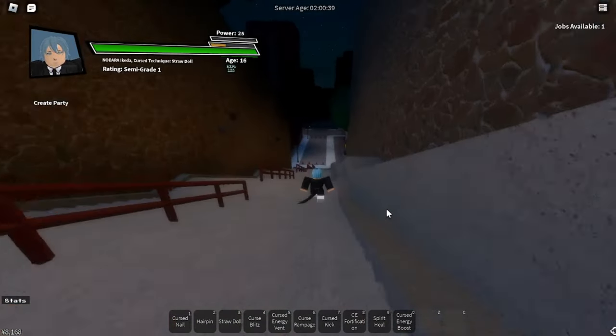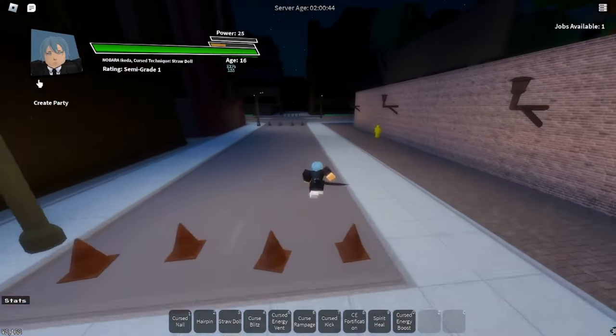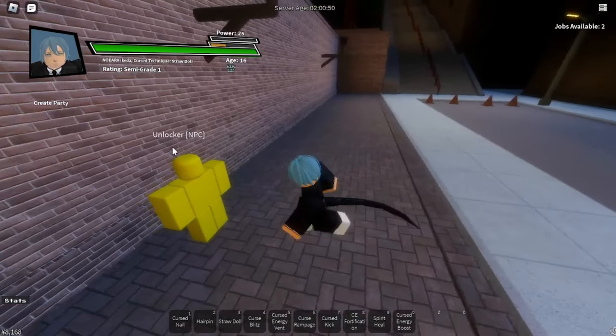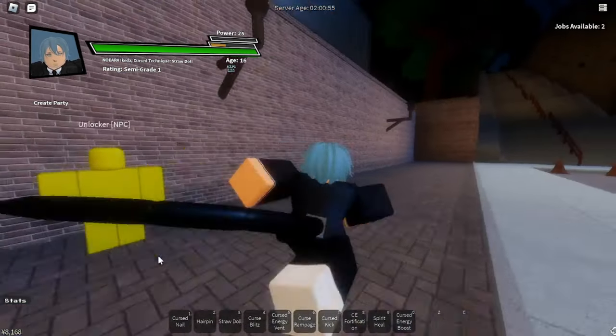Going down these stairs, you see this yellow NPC right here — you want to talk to him. Because when you first spawn in you're not gonna have a curse technique. I have Straw Doll, which is a very good curse technique, and this is the NPC that unlocks it. You need 800 raio.